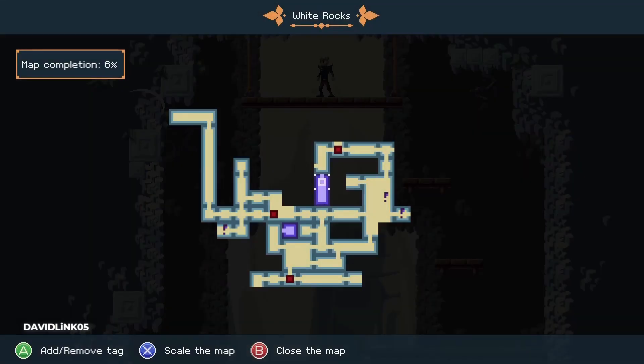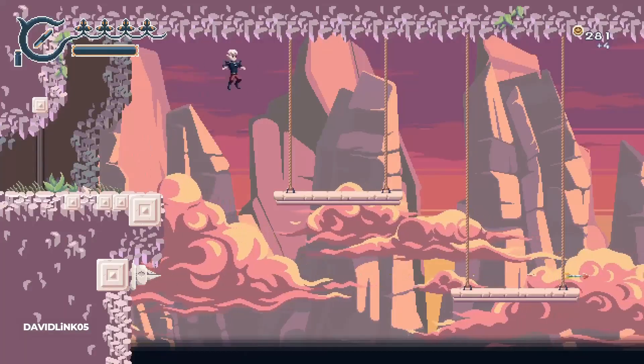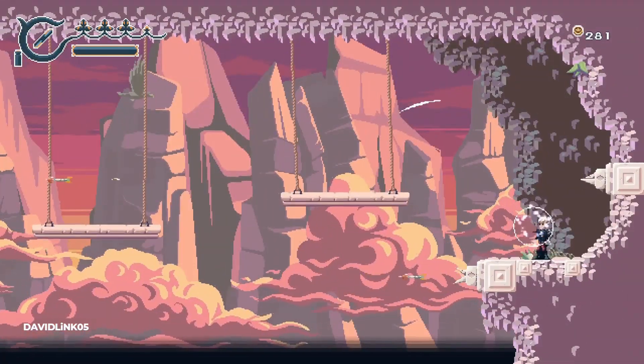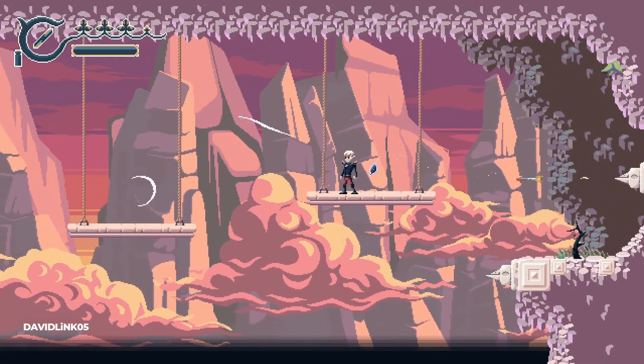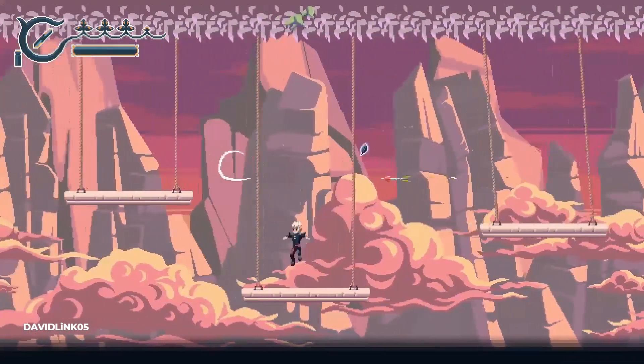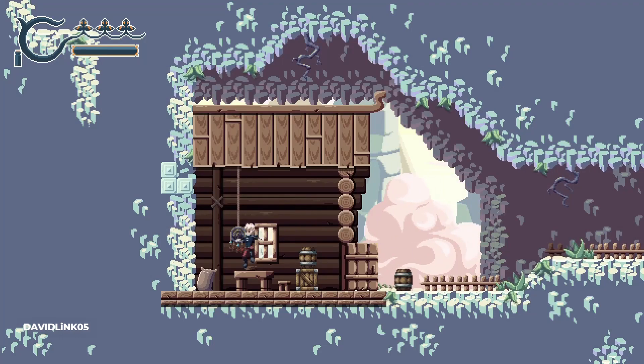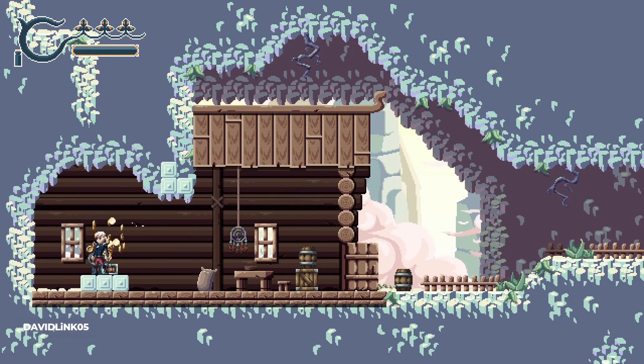Sometimes you just need to pick the plant up, and sometimes you need to carry it out of the room to earn the HP upgrade. These will appear in purple on the map. This game also has many fake walls — you just need to walk towards them to reveal a hidden room.